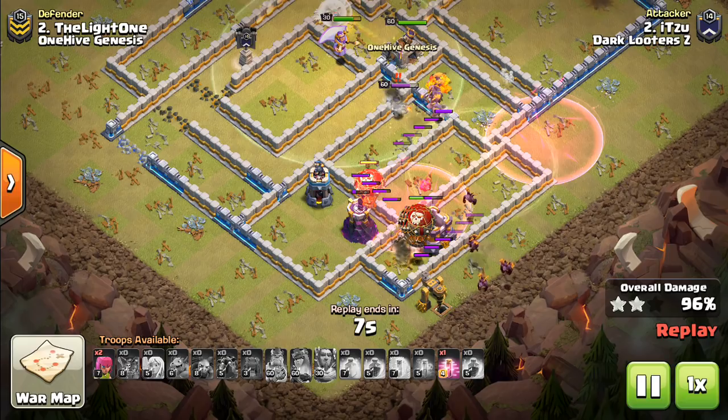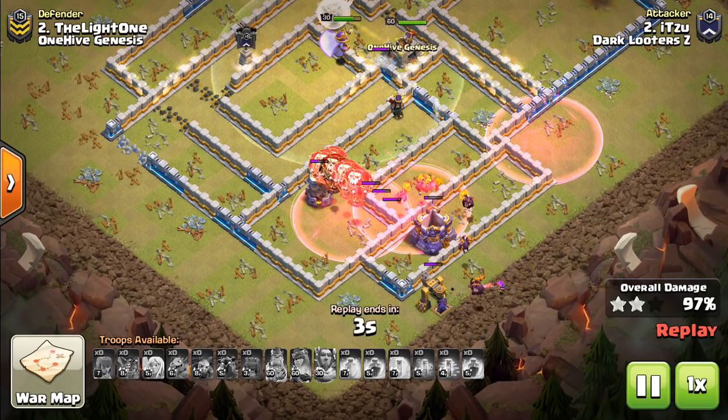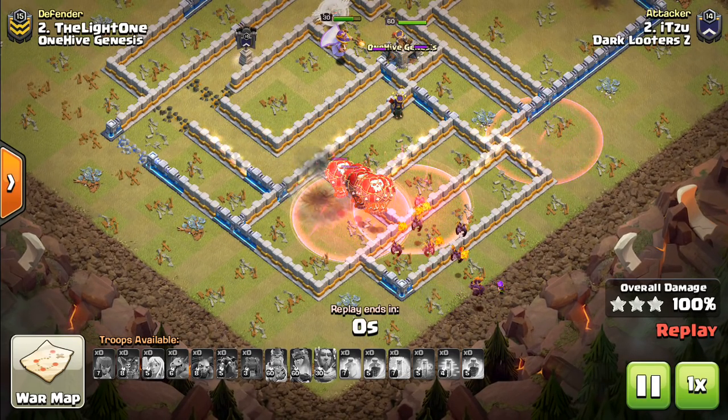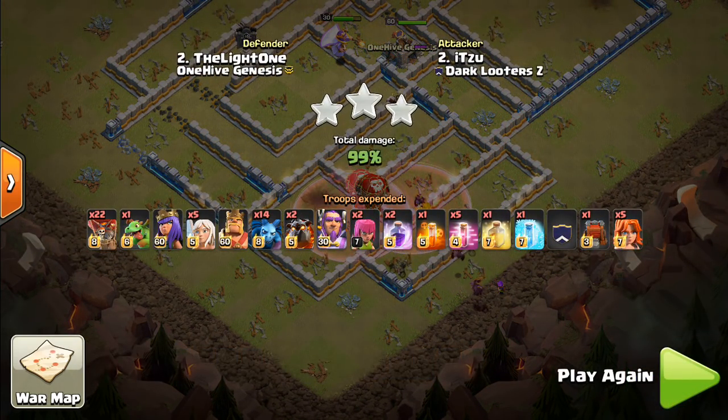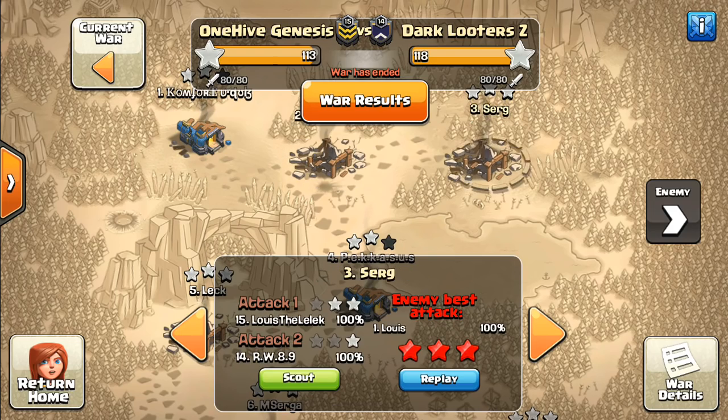The balloons finish with the minions — cleanup was happening just one step behind the actual balloons. The last defense goes down, then a few seconds later the last building goes down. Very quick ending — gets it done just in time. Nice attack to Itzu. Fun to watch back and appreciate the attack, though not so fun watching live since we don't like seeing our bases tripled.